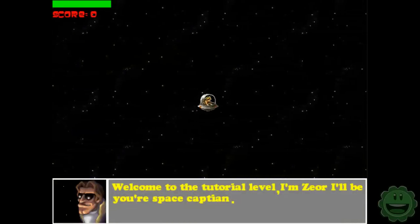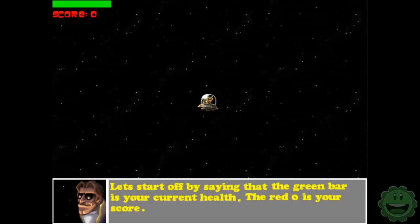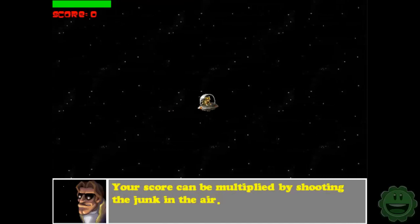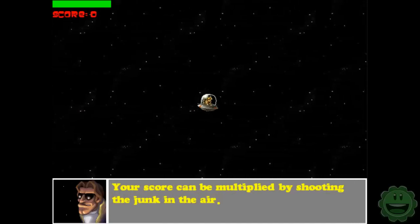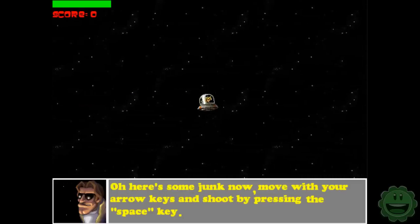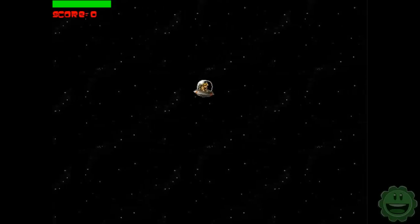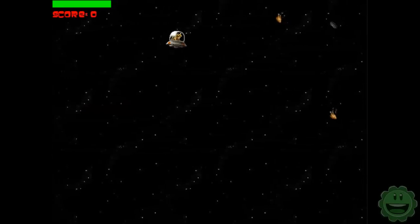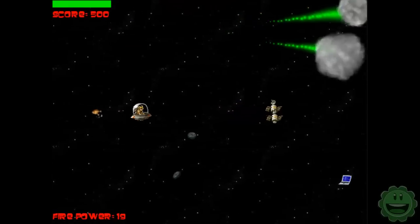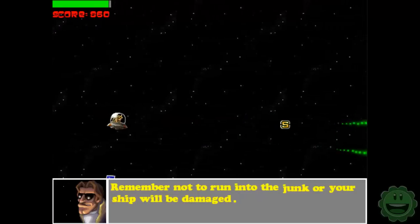It says: Welcome to the tour level, I'm Zeor, I'll be your space captain. The green bar is your current health, the red zero is your score. Your score can be multiplied by shooting the junk in the air. Move with your arrow keys and shoot by pressing the space key. Not sure we need a tutorial for this - pretty simple.